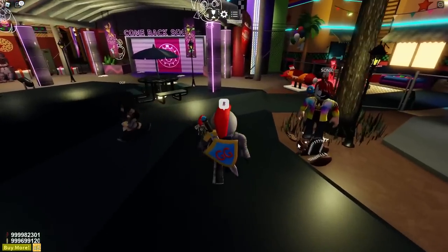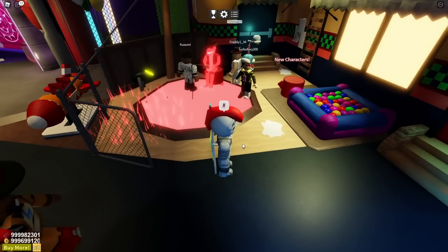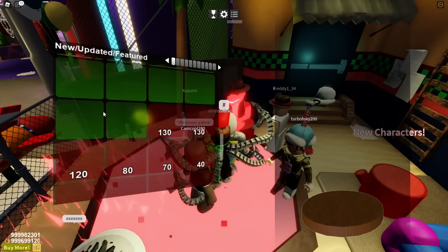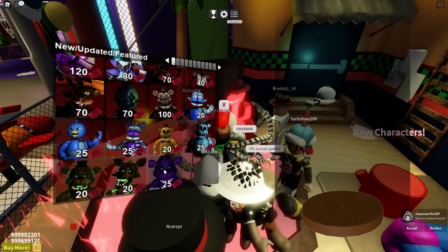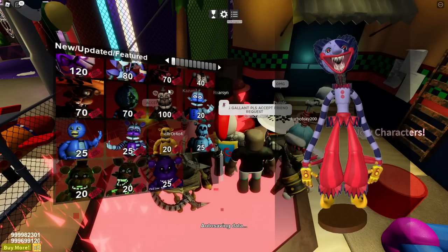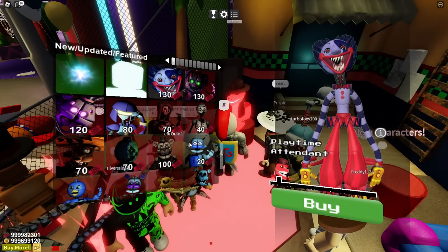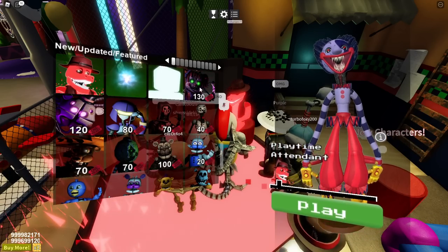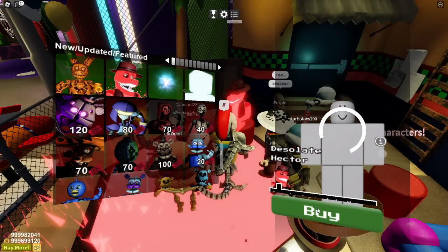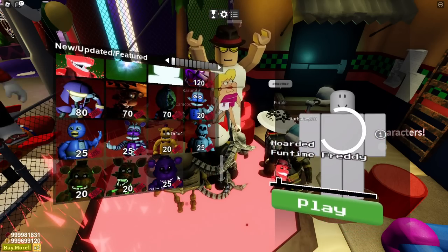First things first, we've got to go over and buy the animatronics from Old Man Consequences himself. We want to go over to him and all the new ones are underneath him. So let's go ahead and buy all of them. They all do cost tickets, so make sure you are doing the daily tasks and all of the achievements and you will probably have enough.